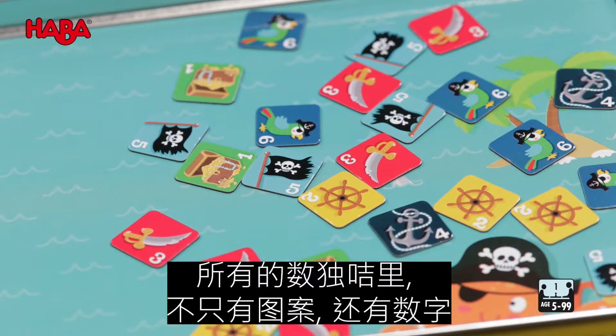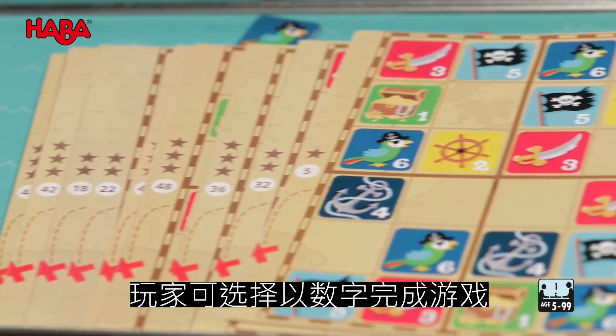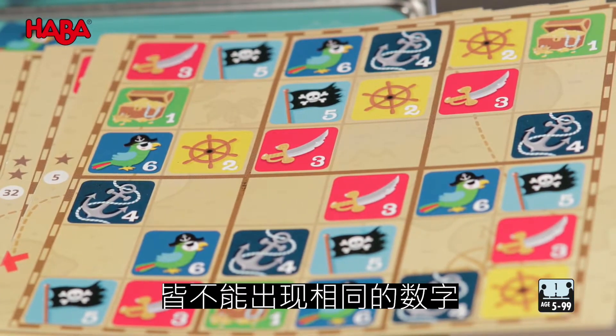On all Sudoku tiles, there are also numbers so that you can play with numbers instead of pictures. Every number must only occur once per row, column, and box.